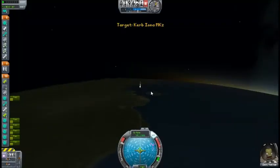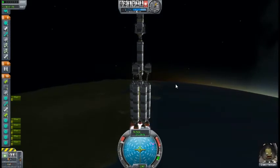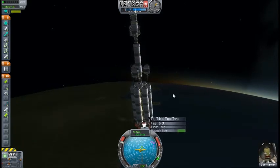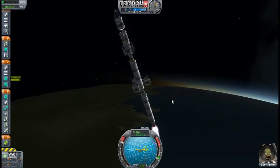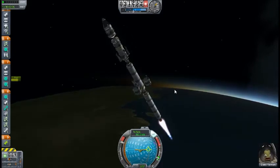Checking the altitude, it looks like I might be able to make an orbit with this guy. I'm going to start bringing it to — I'm going to go 270 this time. I'm going to dispose of those and see if this long skinny rocket is going to make it.